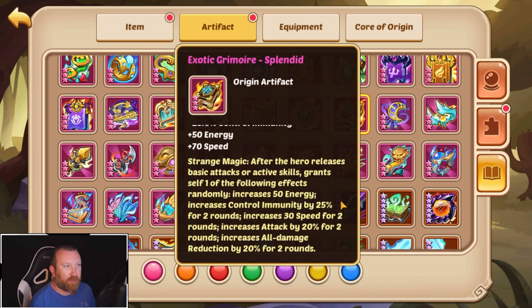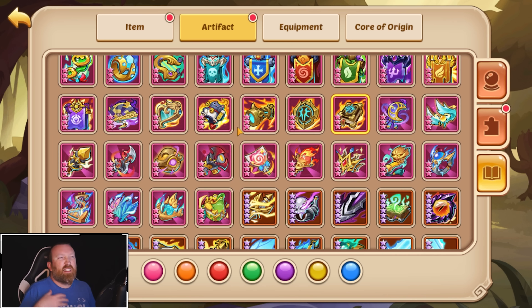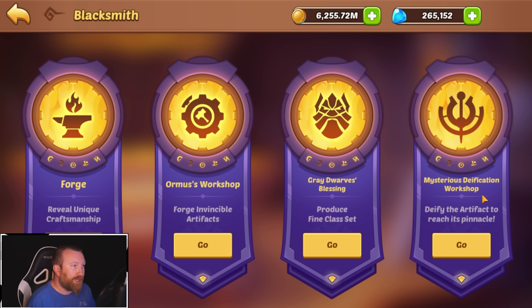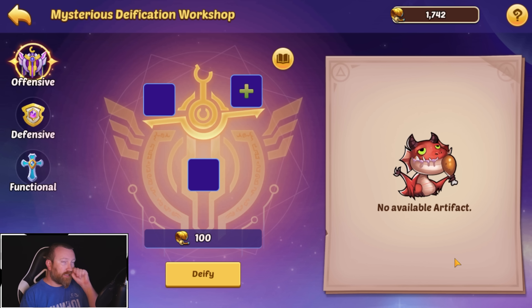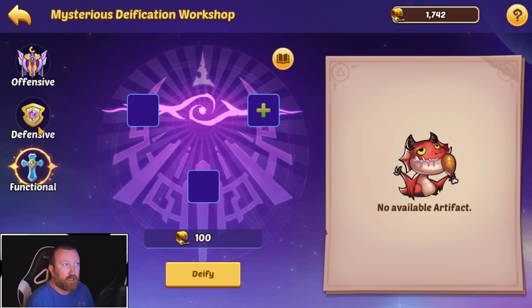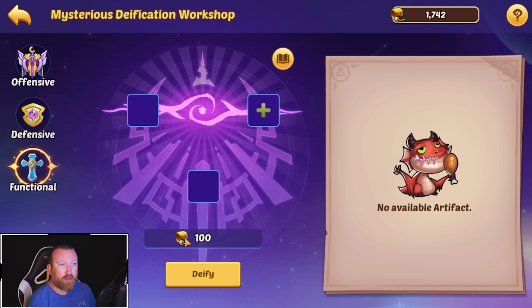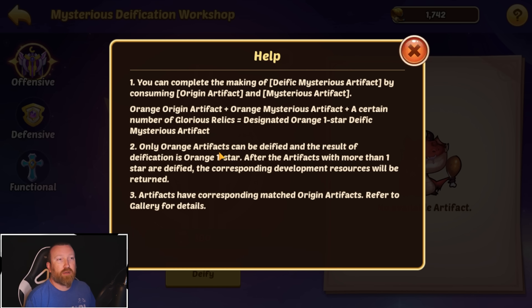If you come over to the Blacksmith and go to the Mysterious Deification Workshop, there's an interface with offensive, defense, and functional artifacts that you can create. You need to take one of those origin artifacts — the scope, the shield, or the grimoire — add it to a regular orange mysterious artifact, the pay-to-win artifacts, and spend 100 glorious relics. That will give you the deific mysterious artifact. You can only put orange artifacts into this system.